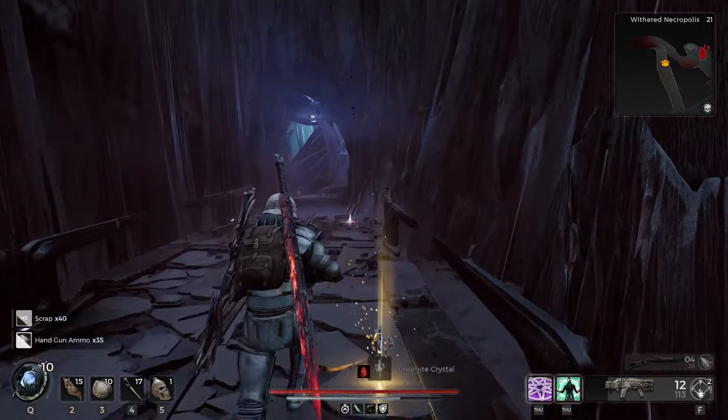After taking out the elite we are going to move through this area and down the hallway. On this little altar here is going to be what we are looking for — the Withered Mechanism.